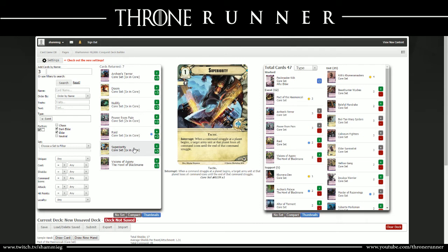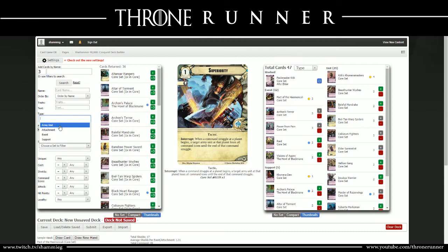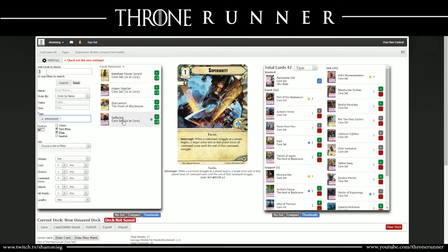Looking at Eldar events: Nullify isn't worth putting in. Doom is possible - I probably wouldn't go with more than one. Superiority: when a command struggle at a planet begins, a target army unit at that planet loses all command icons until the end of that command struggle. This would be good to couple with your Eldar Survivalists to ensure you can win command struggles wherever they are. But given the deck type and the deck space remaining, I don't think it's a card I would immediately feel the need to throw in.